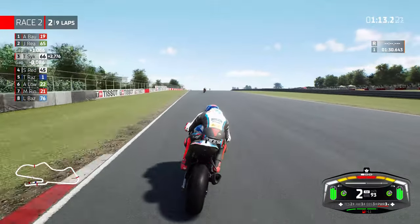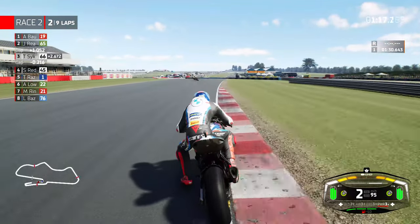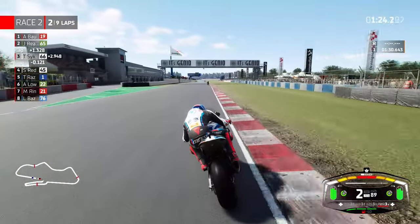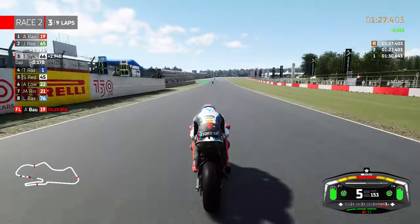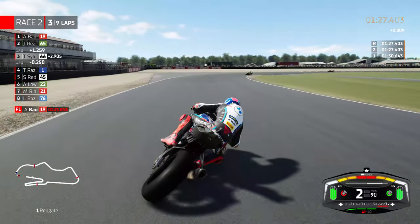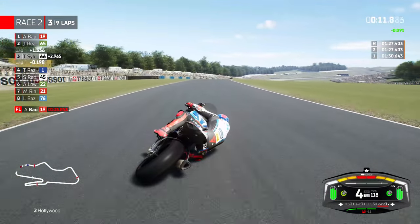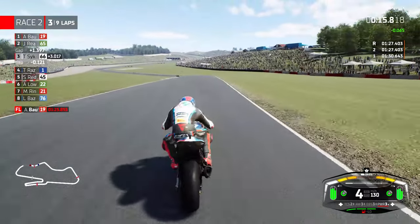Scott Redding is there on the right hand side — the man from Gloucester is coming and I'm a little bit concerned it's going to be too much to contend with. The M1000 is doing battle into Goddard's at turn 11, and we still have the best of Redding for now. But across the line Bautista is the fastest man on track with a 1:25.853, and we are 1.6 seconds behind the 37-year-old Spaniard who is just on another level in this game.